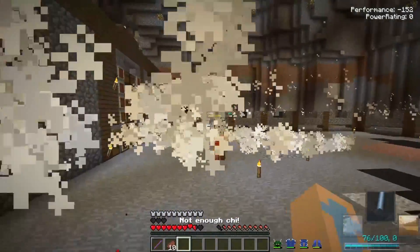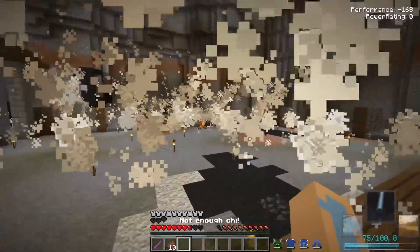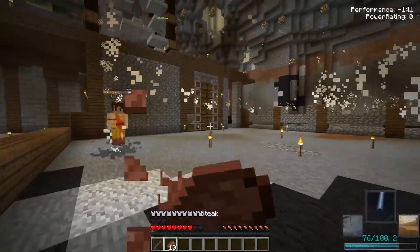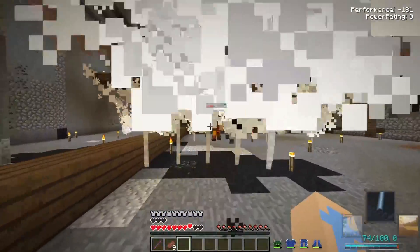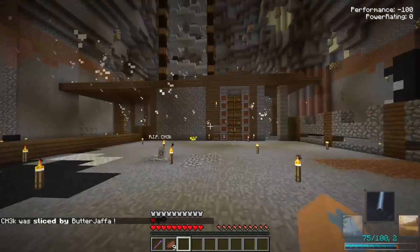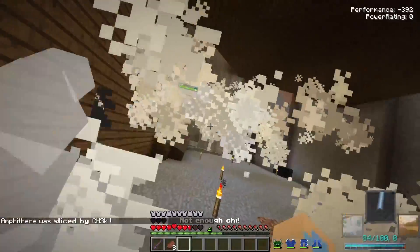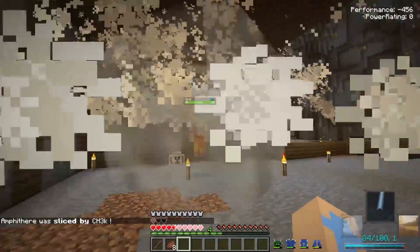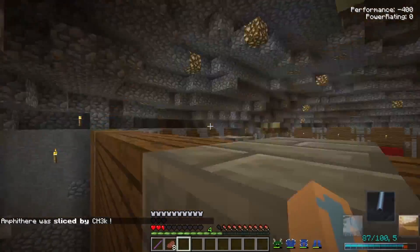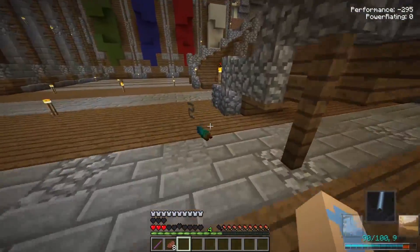The airbending battle plays out with lots of back-and-forth action — close calls, shields dropping and coming back, and plenty of reactive shouting as hits land and misses frustrate both players.